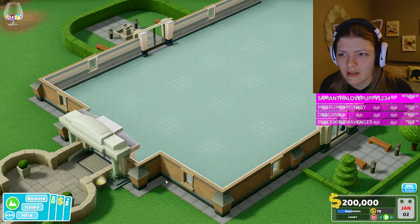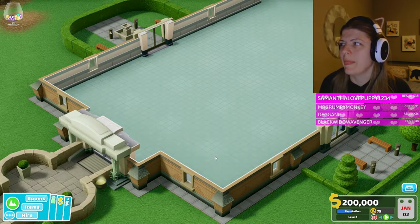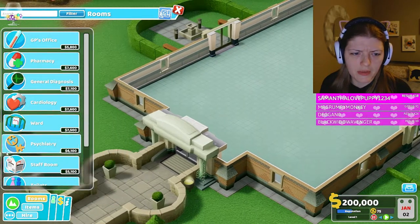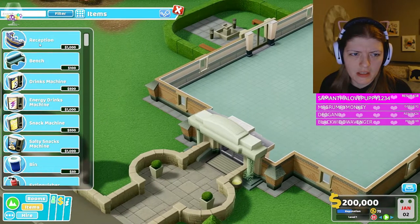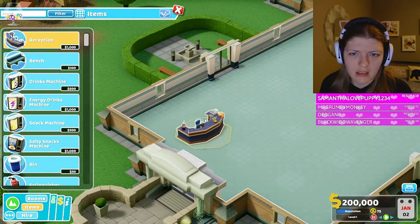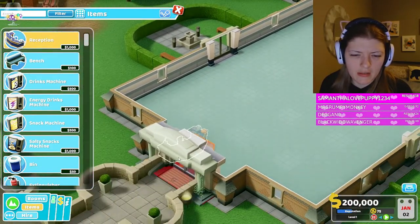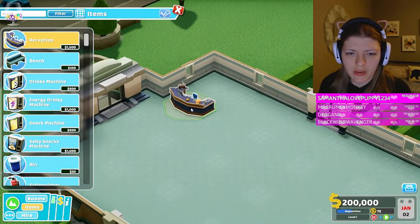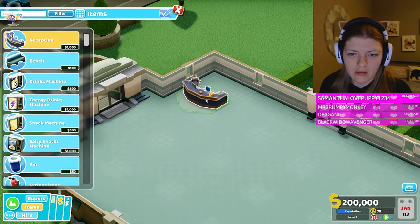Let's get some rooms in here. Get hospital level to four, current level one, hire seven staff, staff morale at 55 - current staff morale is at zero. Let's get a receptionist and a reception desk. Oh, there's a little courtyard here, how cute!